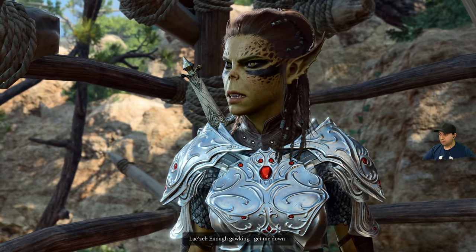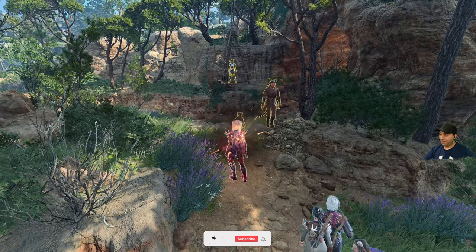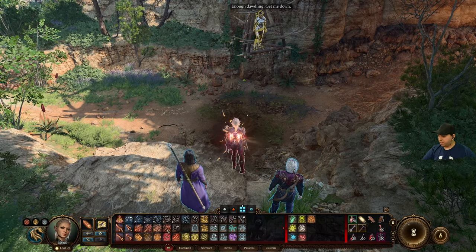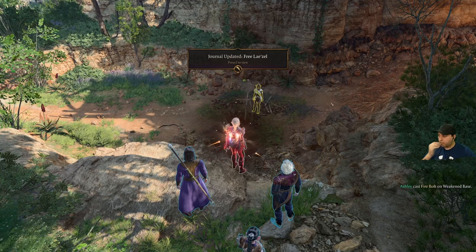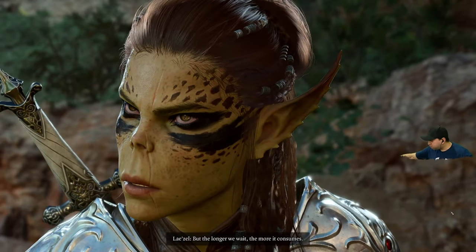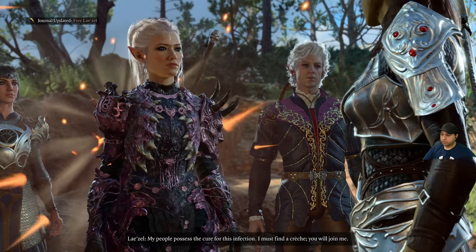Enough gawking, get me down. Say please. Never. Let's use firebolt on the rope — got it! The tadpole hasn't yet scrambled all your senses — auspicious. But the longer we wait, the more it consumes. My people possess the cure for this infection — I must find a crèche. You will join me. A crèche? Careful — she obviously sees your kindness as weakness.